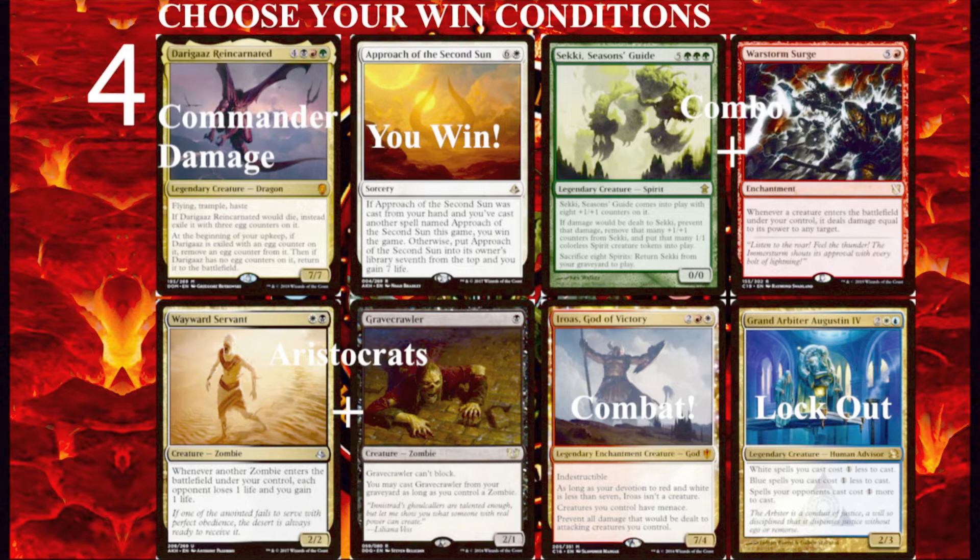Next is cards that say you win the game, such as Approach of the Second Sun, Mortal Combat, or Revel in Riches. Remember these cards need support to make sure their win conditions are met and that they are not interfered with. When you play spells like this, try to also have a counterspell in hand — something that can reflect a counterspell at least, so you can make sure your win condition goes off.